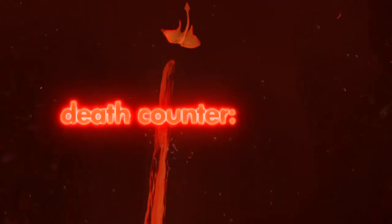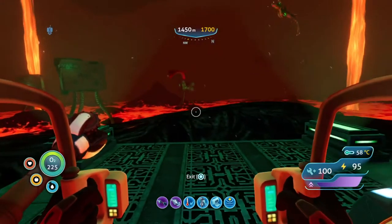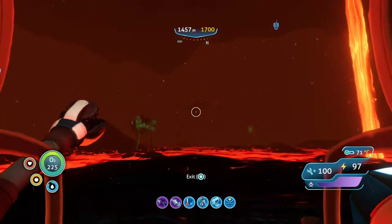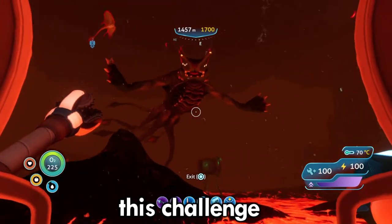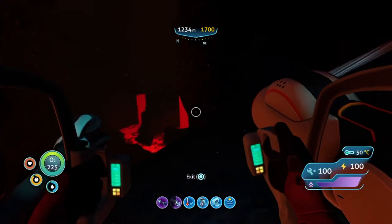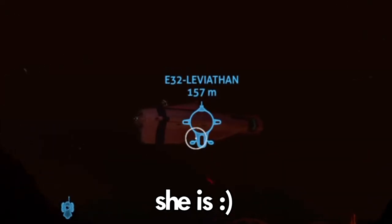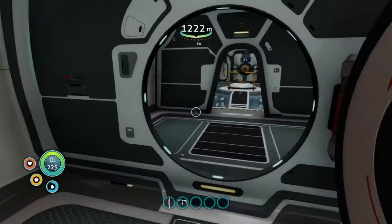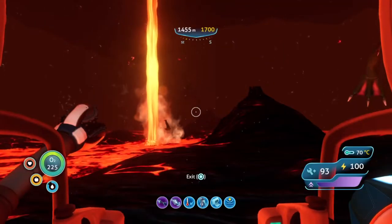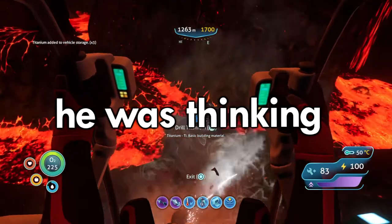This is not a good idea. Here we are on the other side, and this right here is where we'll be building our base. We can already see that there is a Sea Dragon right here waiting to greet us. Oh my goodness, this challenge is not going to go well. He's actually kind of stupid. I pissed him off. But there she is - my beautiful Cyclops. There's literally nothing here except for this fabricator, and that's the only thing I'll be using. And here we are, our first bit of titanium. Lava Lizard, don't you think about it.